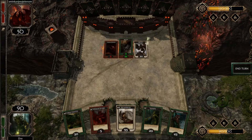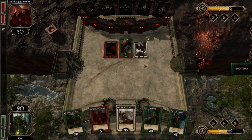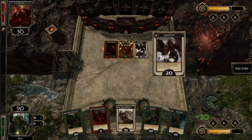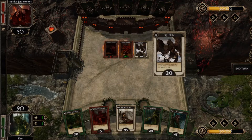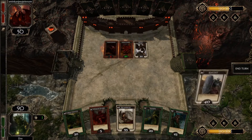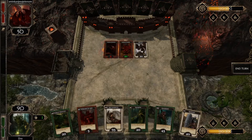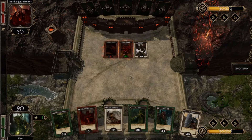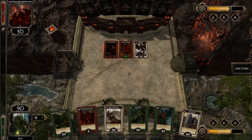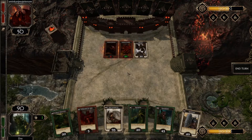She played the Griffon card. It says destroy all enemy cards with lesser value than this card. Luckily, our board was already empty.